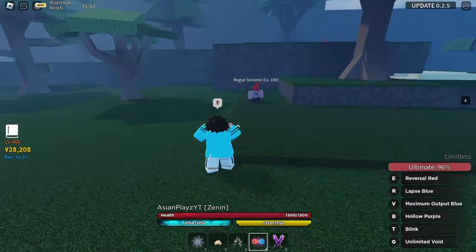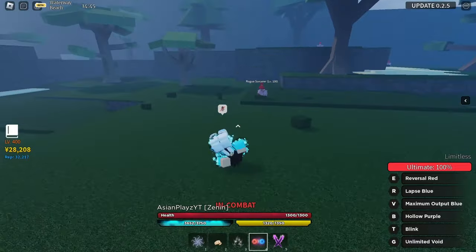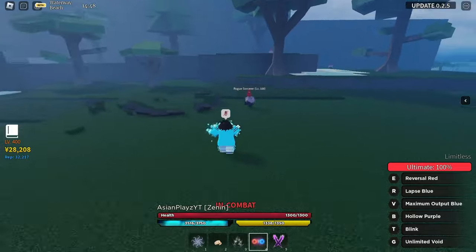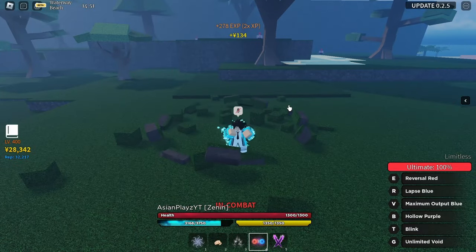Alright, so first of all, the E skill is Reverso Red right here. Let me just use that — basically a very big AoE smash to the ground. Let me just use it again — there you go, a big energy of redness smashing down to the ground. Okay, that's one skill down, we have a few more skills to go.